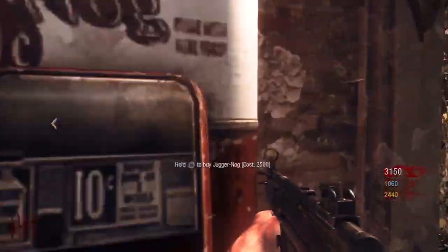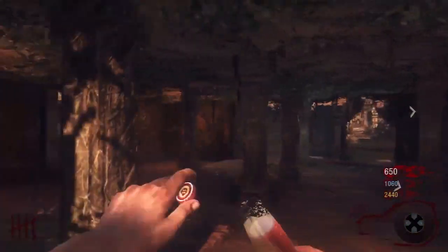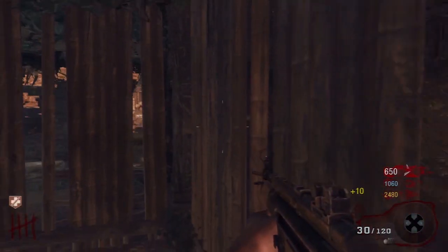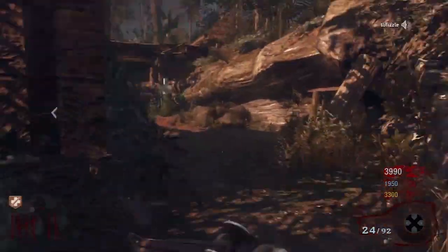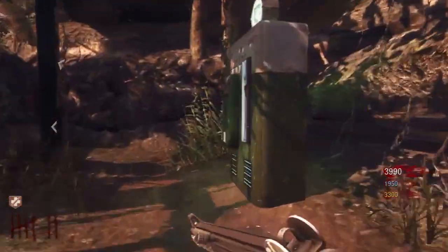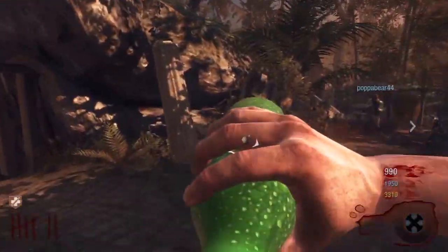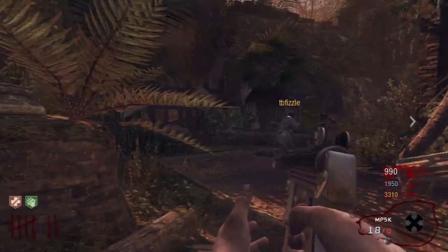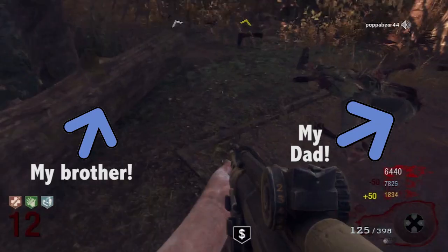Then I buy Juggernog. Sometimes Juggernog and Speed Cola will switch places if you're familiar with Shangri-La. So always buy jugs. And then when you have enough points, buy Speed Cola. At that point, I say hit the box all you want because you have a good foundation for a long game.